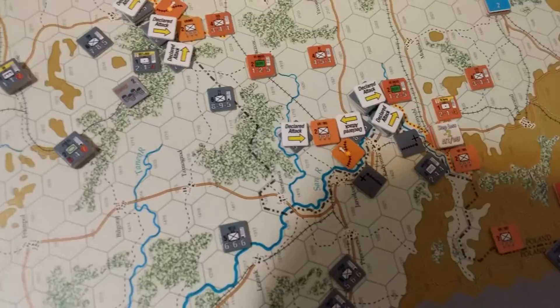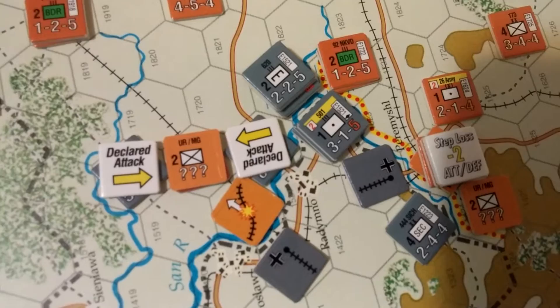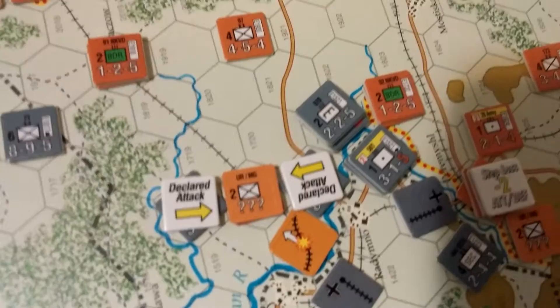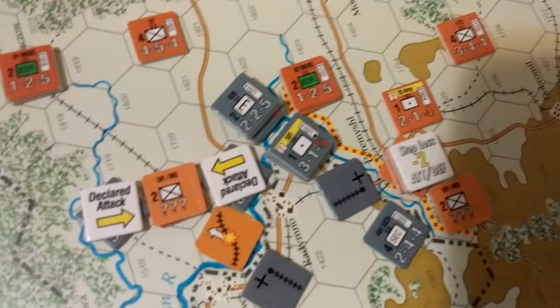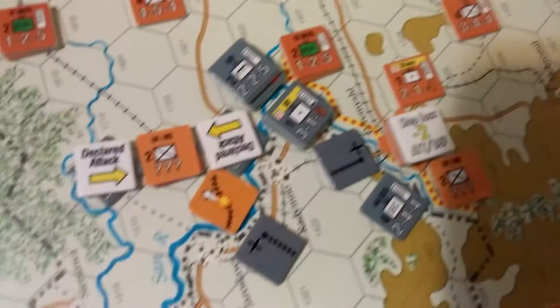This is what happens when you forget things. I had planned on a 19-to-2 attack using the artillery over here, which I'm going to do anyway. But what I screwed up was I forgot that Soviet artillery could support, so it's actually 22-to-4, which is 5-to-1. With a no-retreat modifier that's 5-to-1 plus 1, and the engineers negate the fortified line.